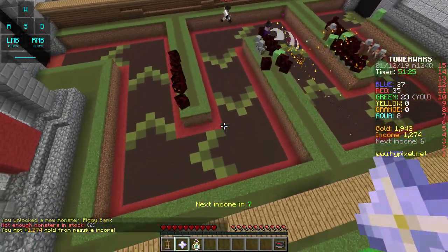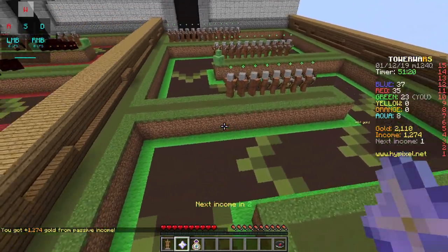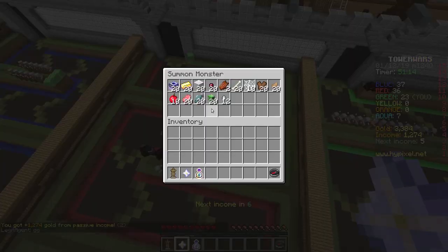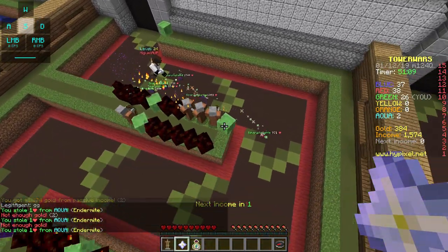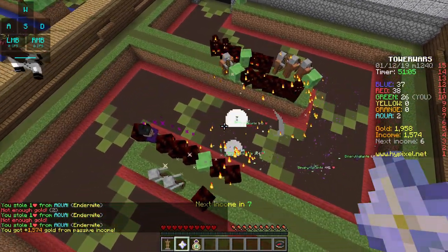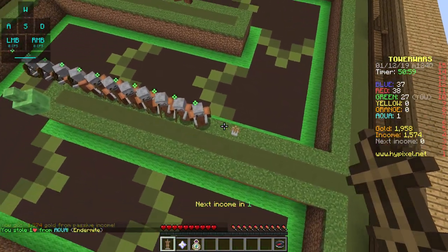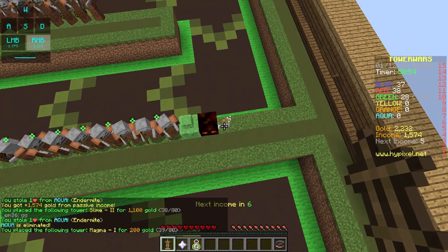Maybe I should have gone with more endermites. But those endermites are getting destroyed, which is difficult. I think I'm just gonna try to keep sending endermites, because I think when they get hurt they get a speed boost. But he has some pretty powerful defenses, so it's not easy. Let's get a Slime 2 and let's get a Magma. Let's get a couple of these over.